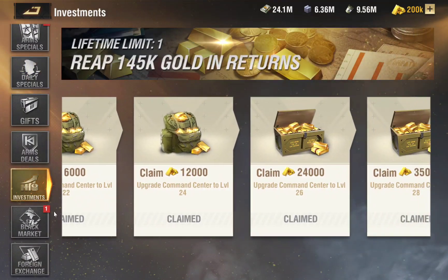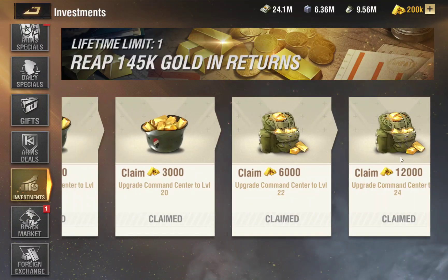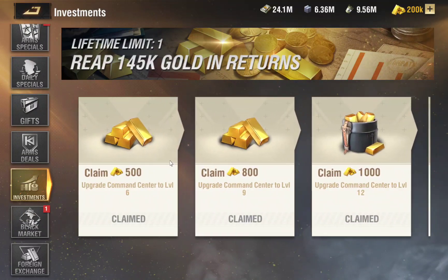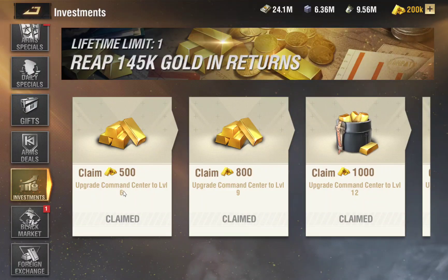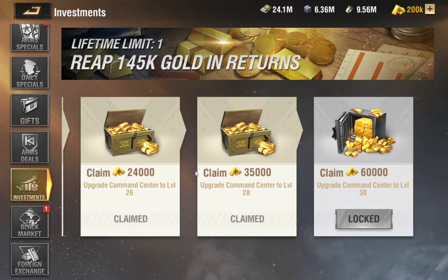There's also another Investment-type package where every time you level up your base, starting from Commander 6 to Commander 30, you get an amount of gold. This is quite nice because it encourages you to upgrade your base, and every time you upgrade to a specific level you get a nice fat amount of gold on top of it, which is always useful. It's affordable and good value.